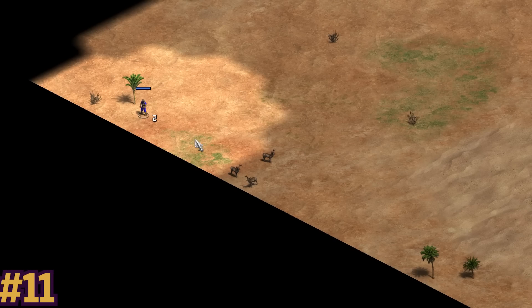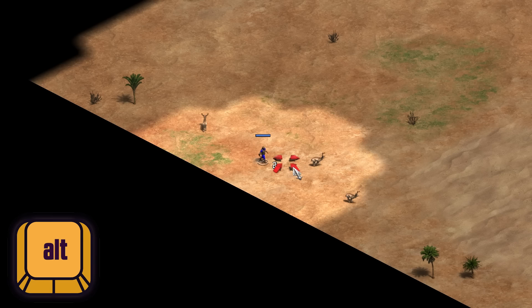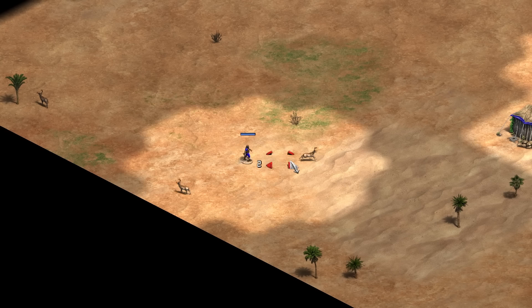If you want to lure a deer, the same thing works regarding Gaia units. Holding Alt will make you not attack, making it easy to lure a deer with a military unit that would normally attack it on right-click.